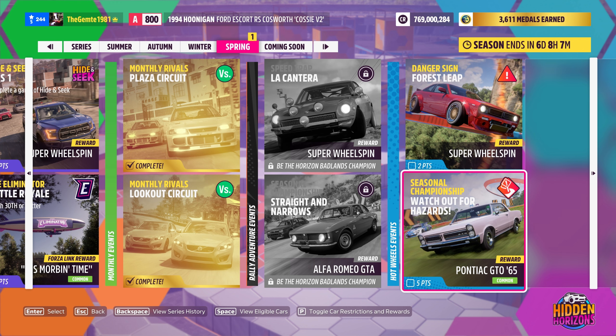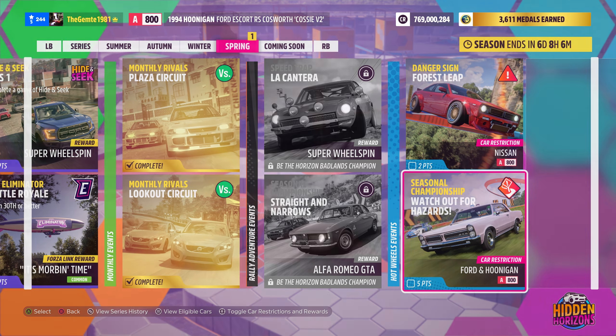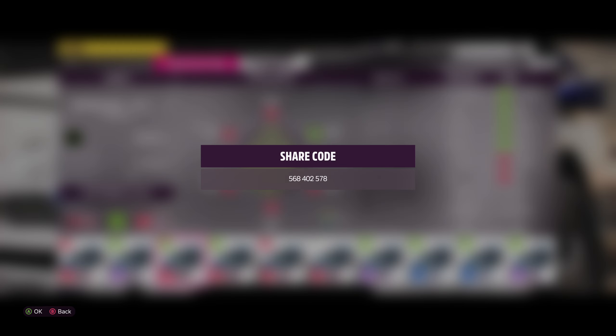Watch out for Hazard Seasonal Championship. The rewards are a Pontiac GTO '65. We're in the spring season — Hidden Horizons. Car restrictions are Ford and Hoonigan, A800 class. Basically anything A800 as long as it's Ford or Hoonigan. Location is Hot Wheels DLC, top left of the map. We'll have a tune code on screen in a second, and we'll also show the three race locations.